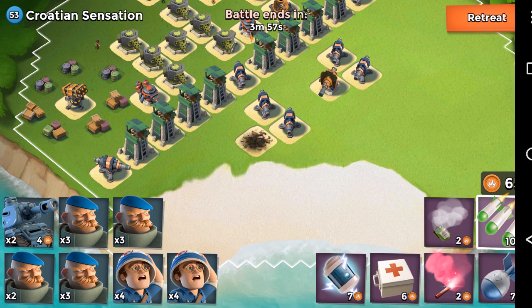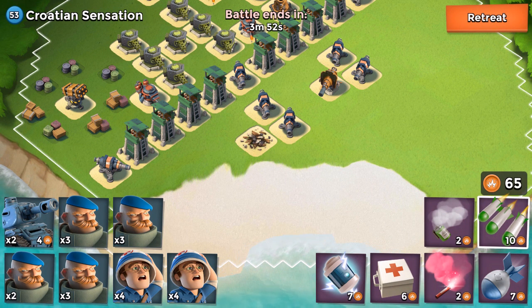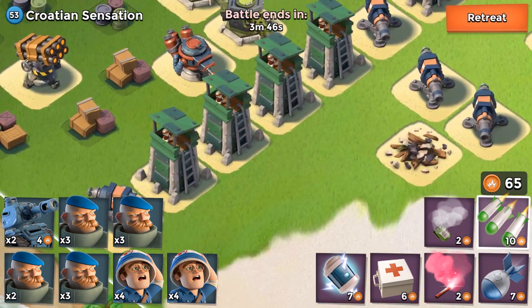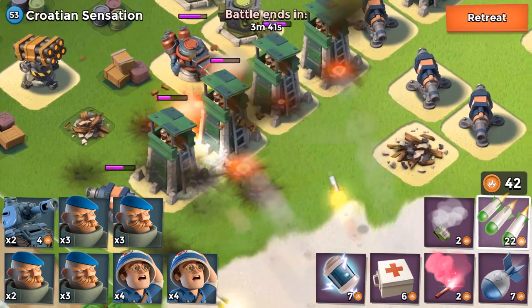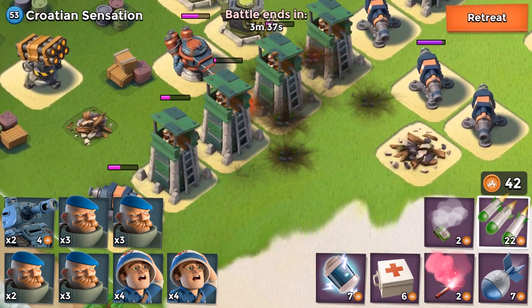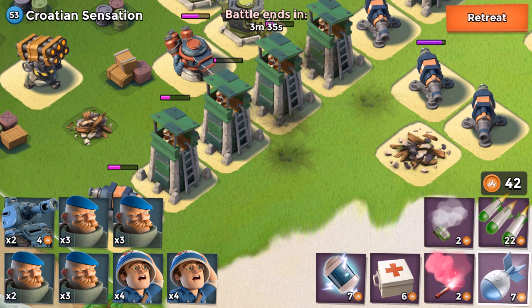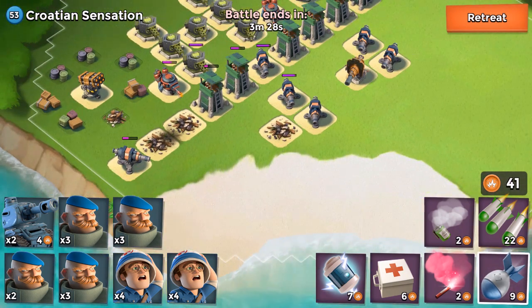The next thing I want to do is weaken these defenses over here. Looks like my team's already started their task force operation. We're going to take out this one and also hit this one right here. I don't actually have to take them all the way out, but I will do the ones on the side here because I know I'm coming back around to them. I hit this guy with just a single — I never went below 30, and I'm back up to 41.